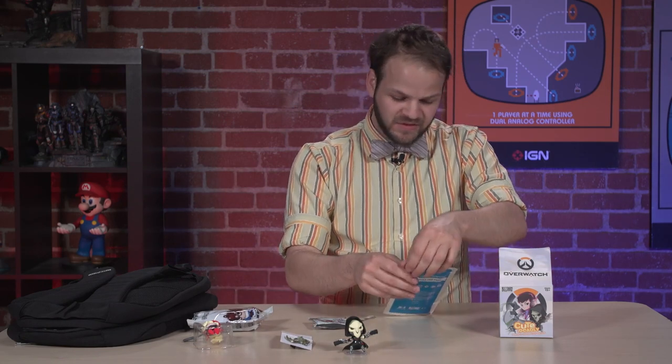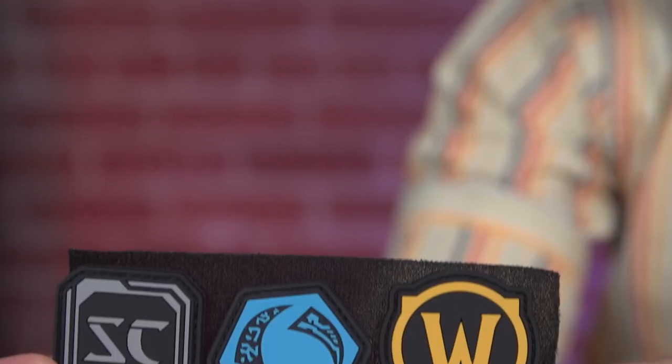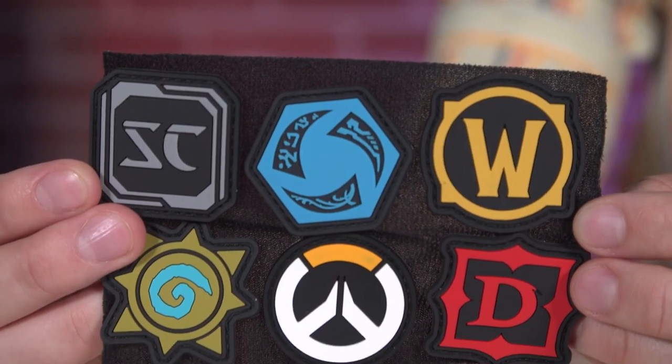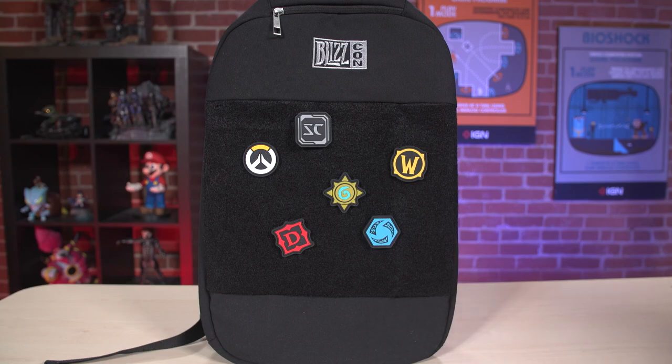And then this last one is a badge pack, which we also haven't quite opened up yet. It's a pack of six badges, one for each of Blizzard's main games. They're velcro, and like I said you can take these patches and put them on the front of your bag along with others if you want. It all kind of goes nicely together, except for the vinyl figure which is on its own.